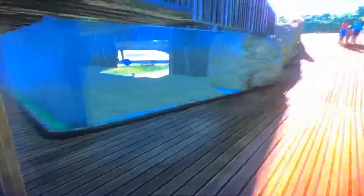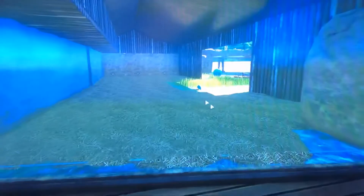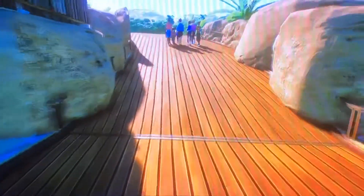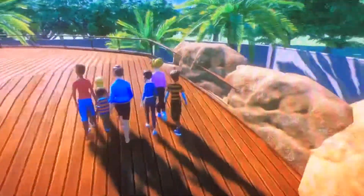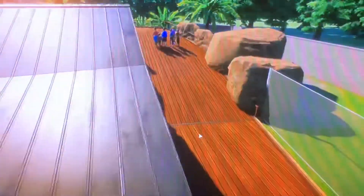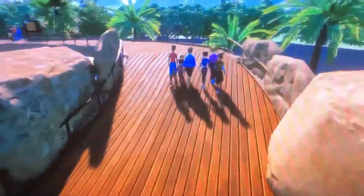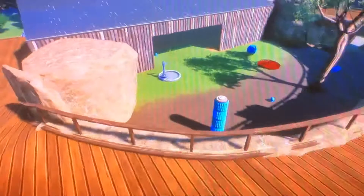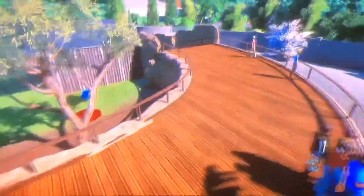Here you can see into their shelter. And then over here, we have like the same type of design where you walk into the habitat, but you don't really do that. Then you can walk up here and you'll be able to see from down there. It basically just goes all around.